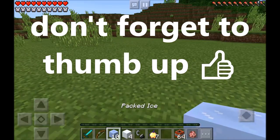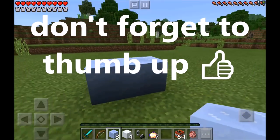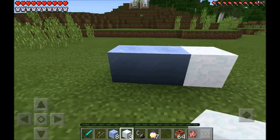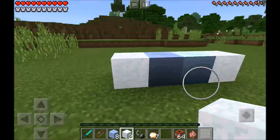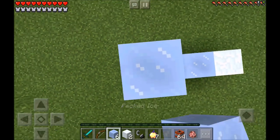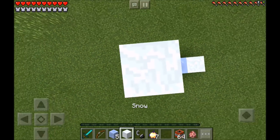Let's go ahead and make this frame. You're going to need 10 packed ice. You want to go ahead and put two of them in the middle just like that. Then you're going to need first snow — put one of those on each side of your packed ice. You want to do this quick because you do not want it to melt. Then place one, two, three packed ice on this side, and then one snow on top.